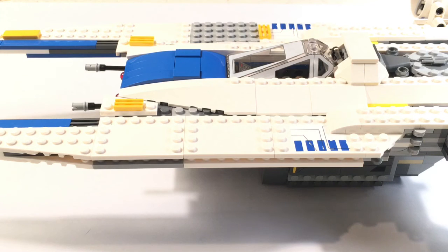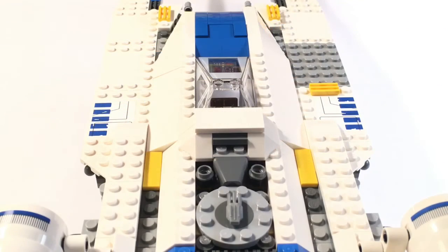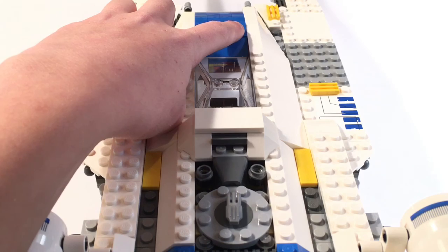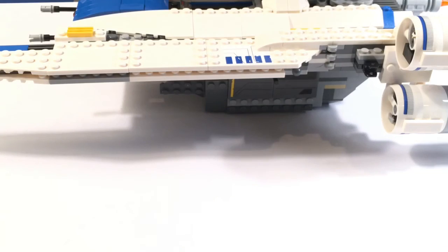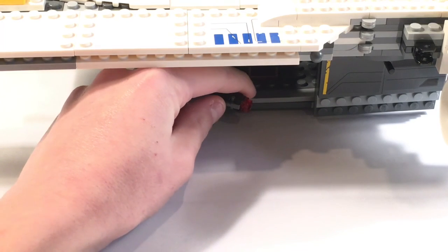Now let's review the set. Here we have the Rebel U-Wing Starfighter. It has stud shooters underneath — you press this button to fire it. The cockpit can open up; just pull up the hatch. The doors on either side can open up as well, and on the inside there's a hidden stud shooter you can shoot.